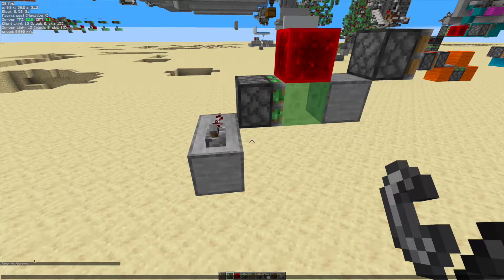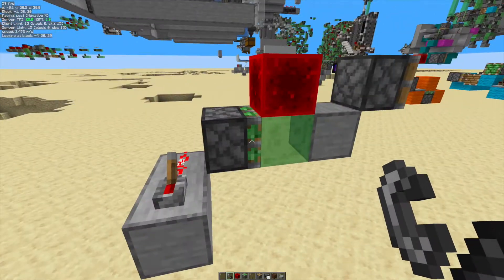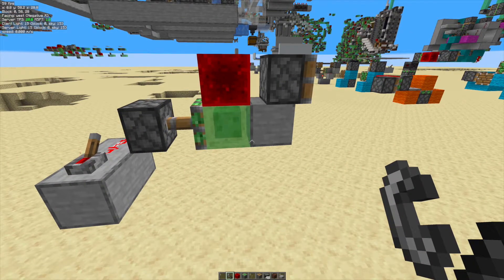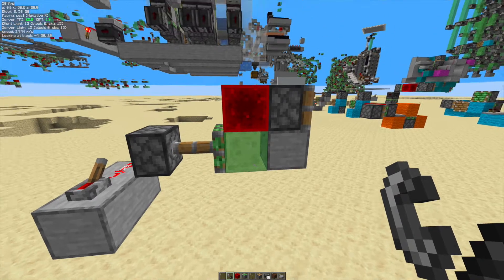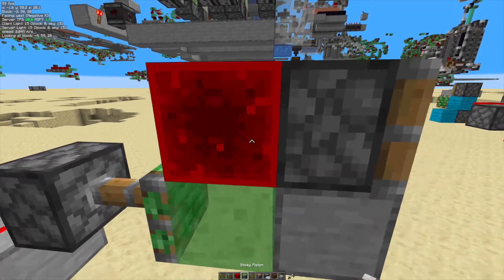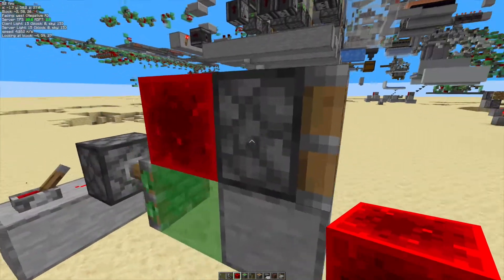Let me show you — the game is frozen at the moment. If I flick this lever, that will update this piston. If I do tick step one, it starts moving. And now it's here. You can see the redstone block is over here. It's completely solid — I can place stuff next to it, but the piston didn't actually update yet.